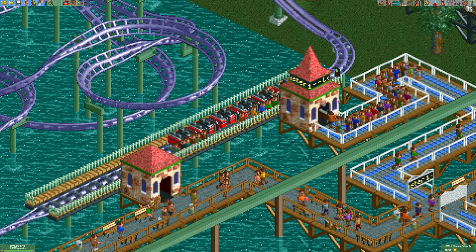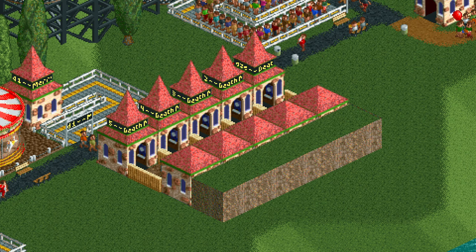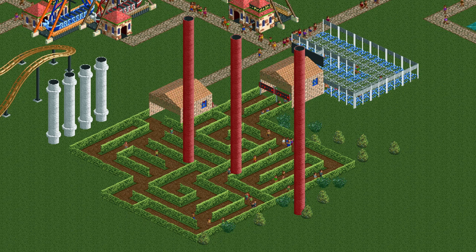The reason the maze is particularly good at this is that it cannot break down. To fix a ride, mechanics enter through the exit building, so if you don't have an exit path the ride cannot be fixed. Since the maze cannot break down, it doesn't have this problem when you're dunking the exiting guests into the void. There are other rides that cannot break down and thus are good at vanishing your guests, but the maze is the smallest, cheapest, and the quickest.